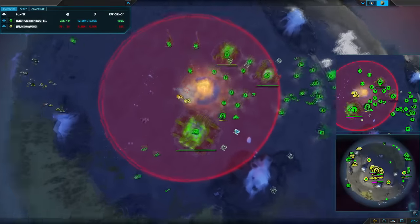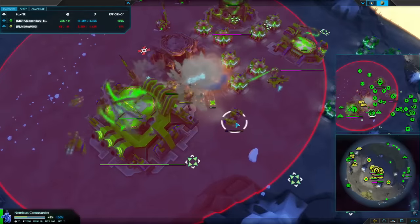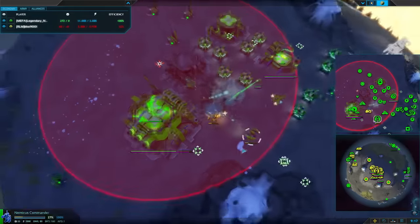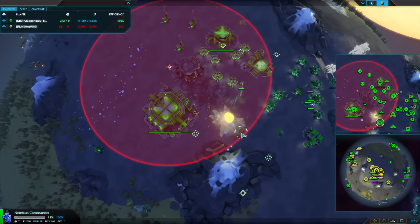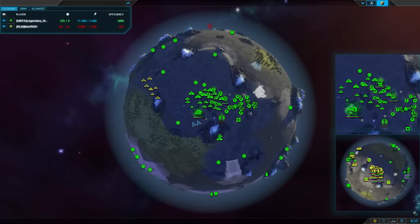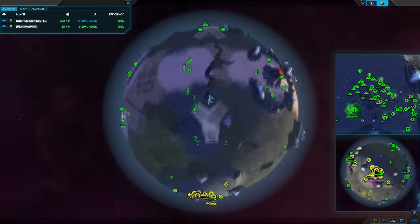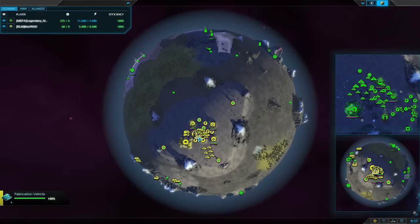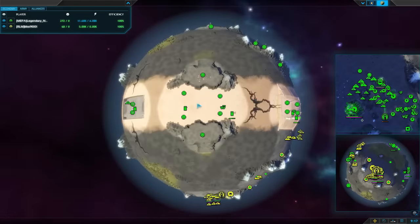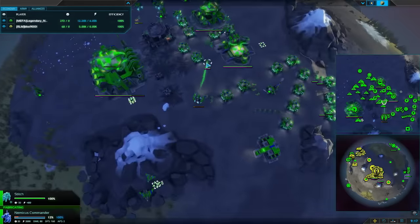Legendary noob is just too busy raiding and being aggressive to notice vanguards in his base. He's been reclaiming his commander down to 42% - vanguard hits a mine, down to 27%. Come on Mott! 11% - oh so, so close!